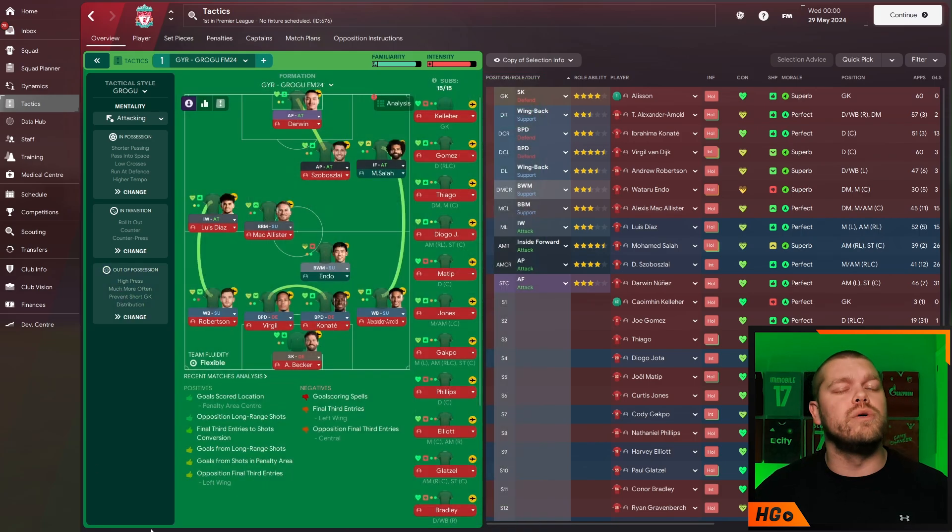This is GYR's Grogu — it's an absolute beast, go and try it. I think with the player movement this year it's going to be even better. If you don't like anything asymmetric, check out this playlist — it's all the tactics that have been released this year.